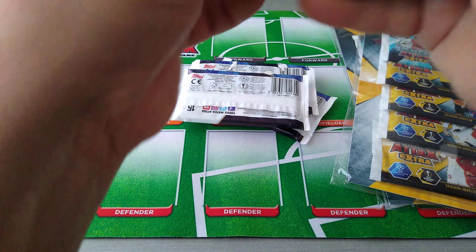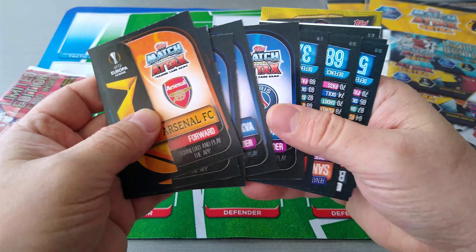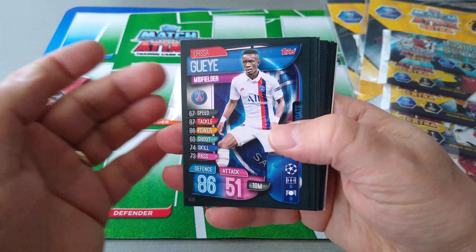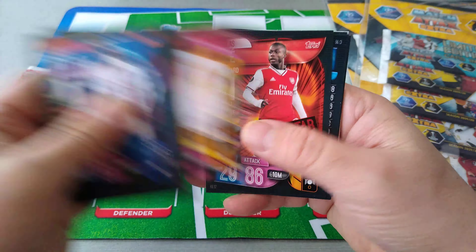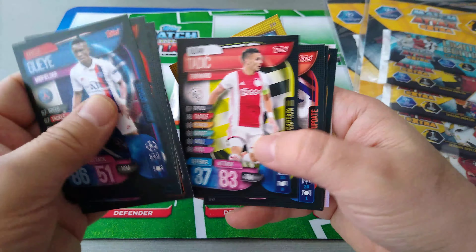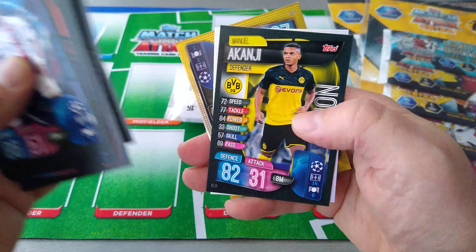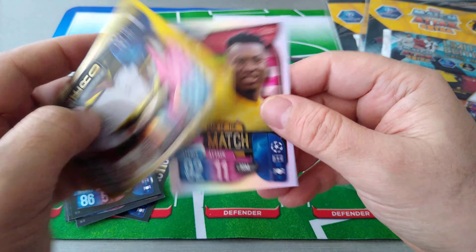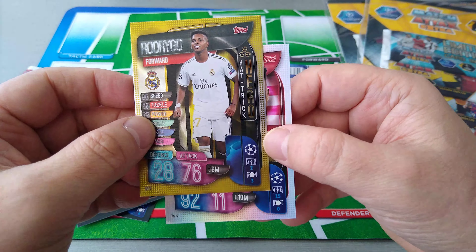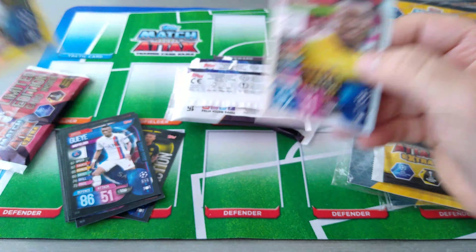I'll pass on the codes as usual. Let's have a look - they're all backwards, upside down. Cody, Gündogan, Florenzi, Pepe. Champions League and here's Bale. Firmino, MVP and Europa League mixed up. Onana, Man of the Match and Rodrigo, Hat-trick Hero, Real Madrid. Very very cool. Nice one. So we've got a gold and a silver subset.